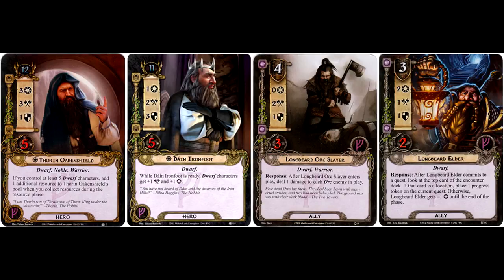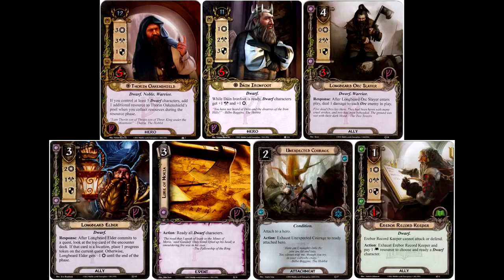He does have a very high threat value, especially if you're running Dain Ironfoot, but that resource acceleration ability can help you get a host of powerful leadership dwarves into play, like the Longbeard Orc Slayer or the Longbeard Elder. There are a host of effects that bolster Thorin's questing and combat capability even further. You want to make use of his different attributes — powerful in combat and fantastic at questing, attacking for four and committing for four. Effects like Lure of Moria, Unexpected Courage, or Erebor Record Keeper can enable his ability as quickly as possible.